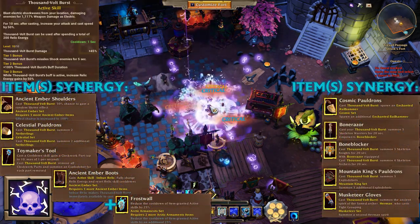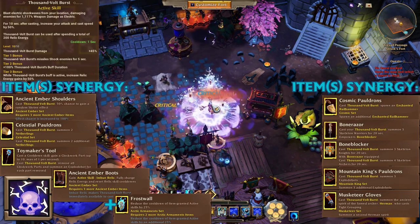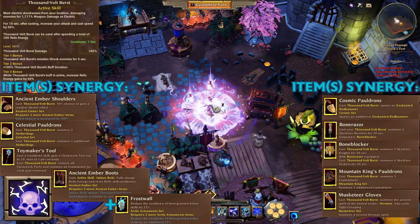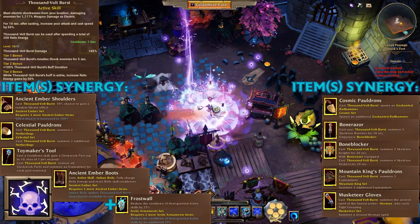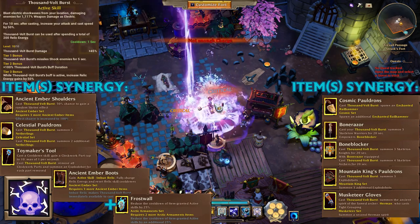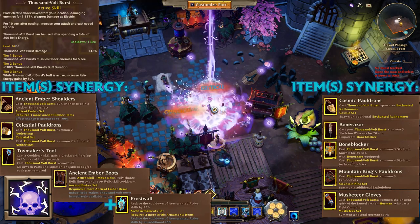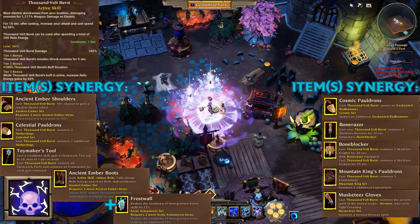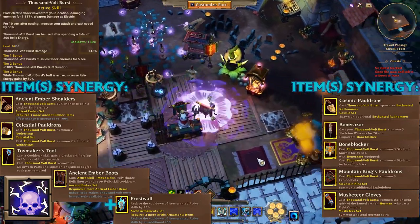Thousand Volt Burst is the ultimate — the big relic skill that uses relic charge — and it has the most item synergies. There's Bone Razor and Bone Blocker for summons, class summons from Cosmic Power Drones, Musketeer Gloves, Mountain King Power Drones, and Celestial Power Drones. Ancient Amber Shoulders give you shrine effects and are a great synergy, as is Toymakers Too. And as mentioned for every subclass active skill: Ancient Timber Boots for Imbue Relic and Frost Wall to reduce Imbue Relic's cooldown.